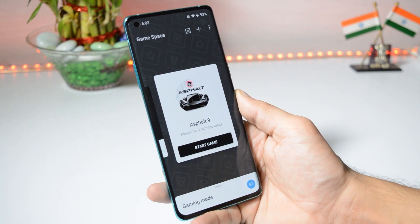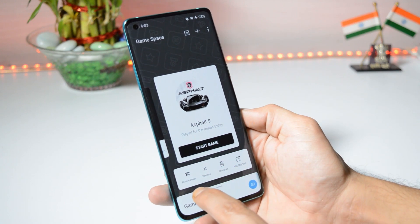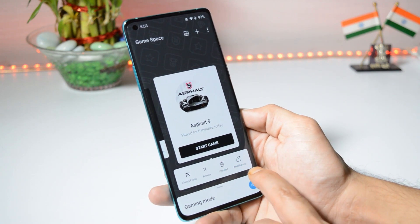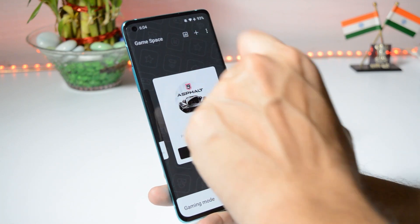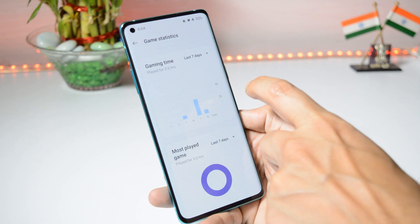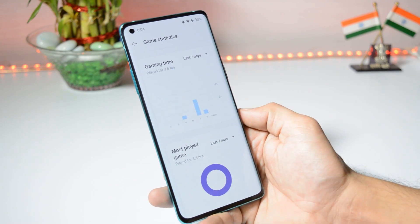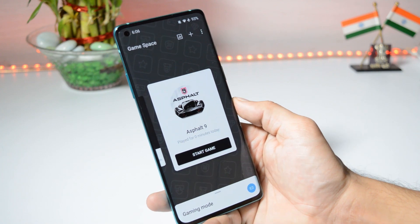If you long press a game, you get new options like 'Always Fanatic,' Remove, Uninstall, or Add Shortcut. Whenever you launch the game, Fanatic mode will be automatically activated instead of the normal game mode. Along with this, we also get a new feature under Games Apps where you can check how much time you have played a game and see your most played games. These are a few new additions in the latest OnePlus Game Space app.